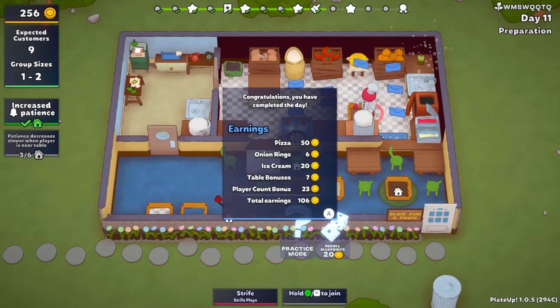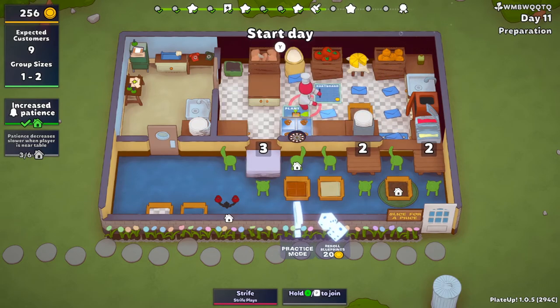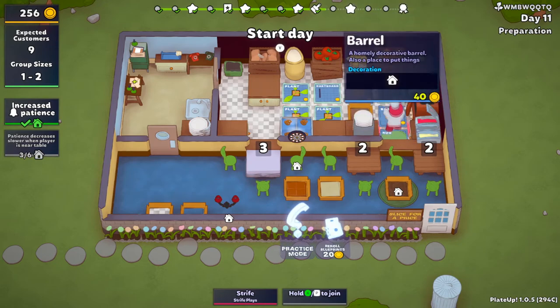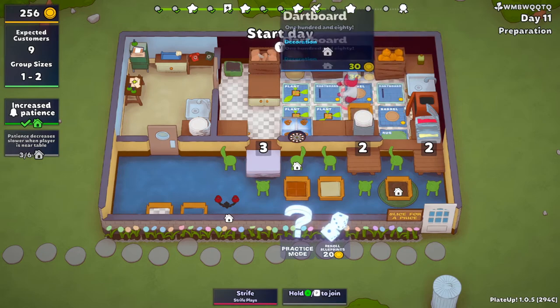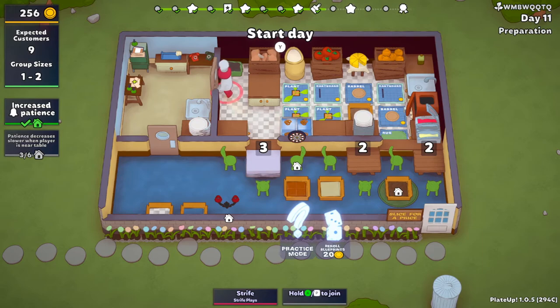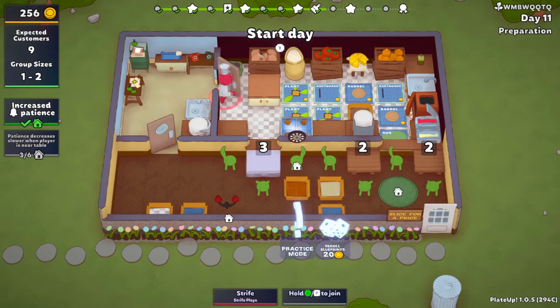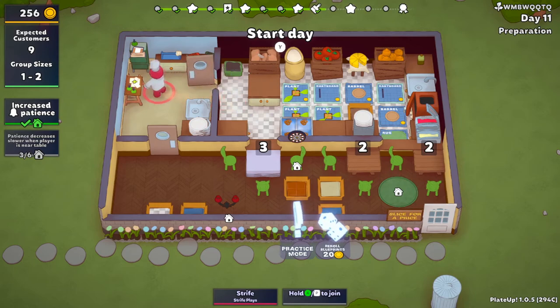A hundred and six bucks — oh my god, man! Pizza is really leading the way in money. You got another rug — it's highly flammable, which is not great. It's like nice wood there though. That's the stuff, look at that — that's great. Plant, pretty good. We got cash, right — so what is this? The workstation.